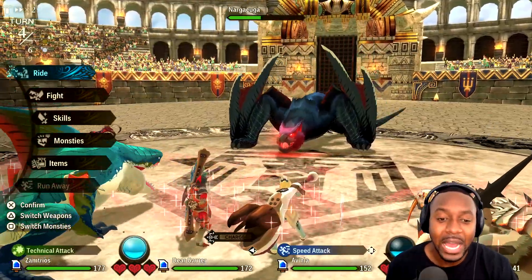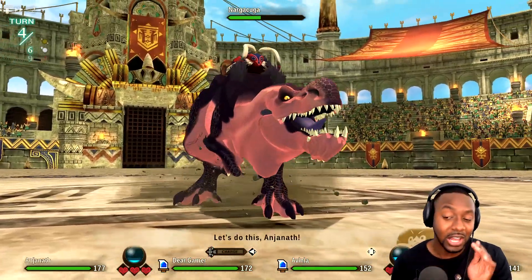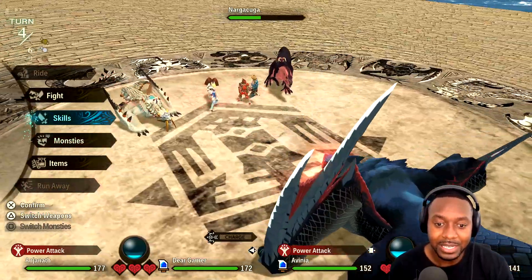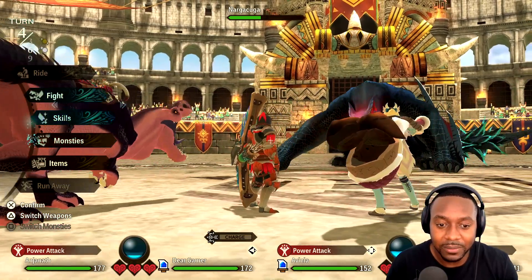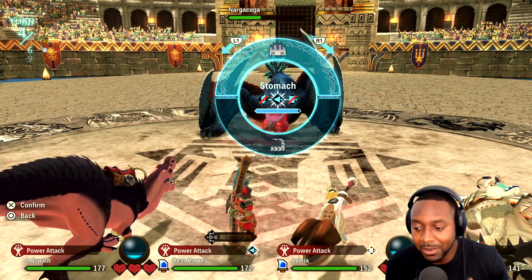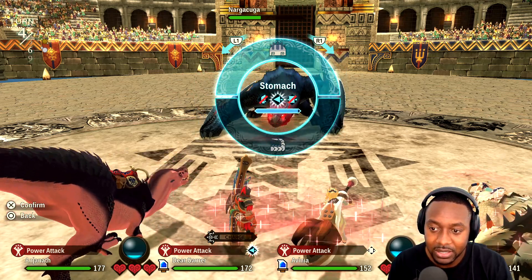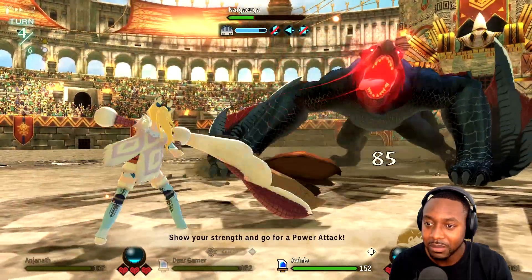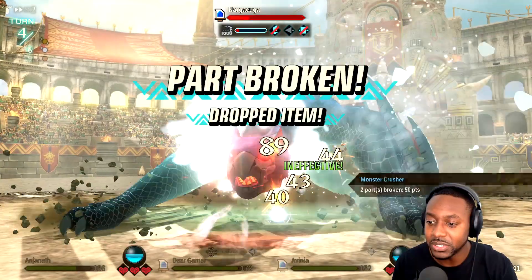Now it's angry — when a monster is angry its attack type changes. Nargacuga has gone into technical, so I need to use power to overcome it. I'll take my technical monster out and bring in Anjanath — he's a power type. The monster is going after Anjanath with a power attack, so I'll do a power attack as well. Power attack, power attack — critical hit! We took a little damage but we won that engagement and broke another body part.